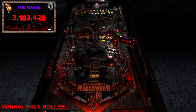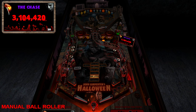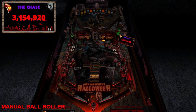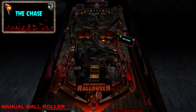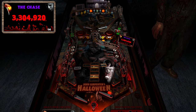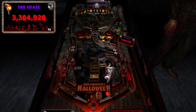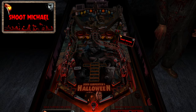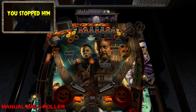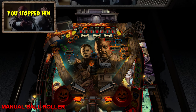I changed the Chase mode so that I added a flashlight to the ball and darkened up the playfield, because I thought that was really cool. To clear this mode, you do a bunch of orbit shots, then make your way back up to the top of the playfield. Michael will appear in front of whatever drop target you have to hit, and if you hit it in time, you clear the mode.